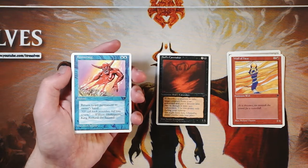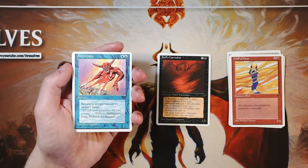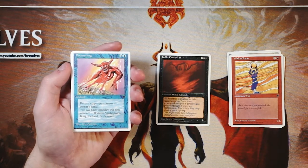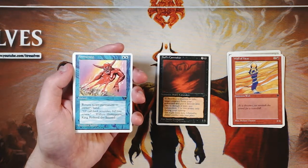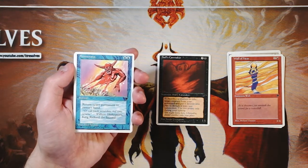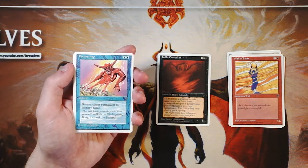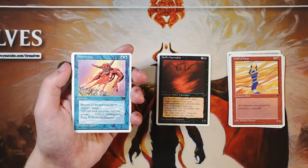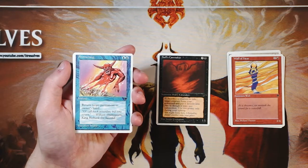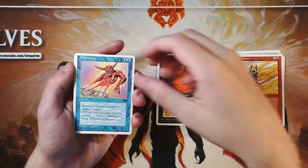Boomerang is an instant for two blue: return target permanent to its owner's hand. This is a very solid tempo play and I really like it. Not only does it hit creatures, it hits any permanent — you could bounce an enchantment, a land, anything. That flexibility is really crucial, especially in Unlimited where you need to deal with whatever your opponent throws at you. I'm not sure yet if it's better than the Caretaker, but I'll keep them both in consideration.